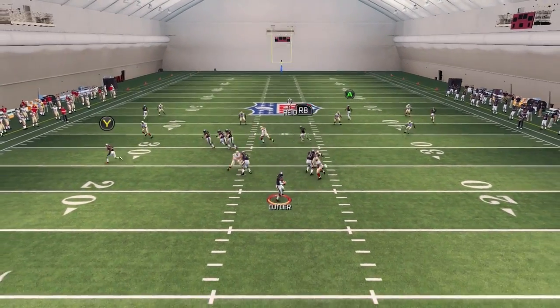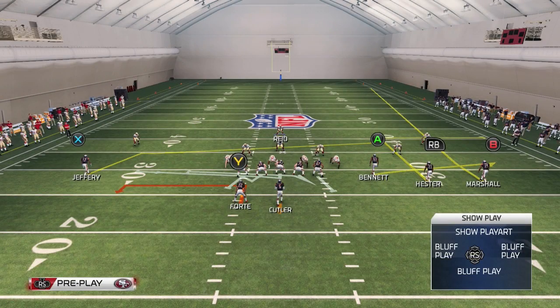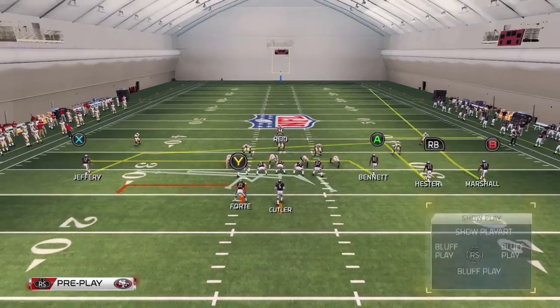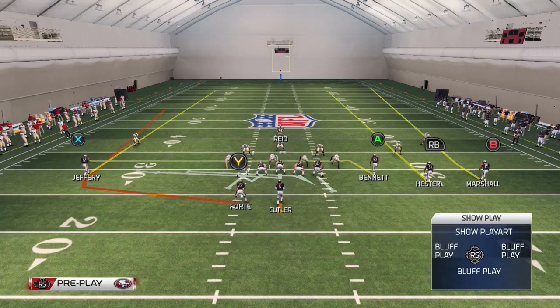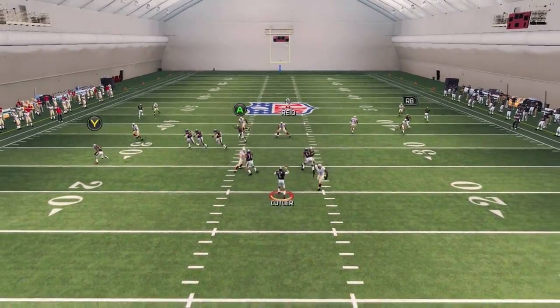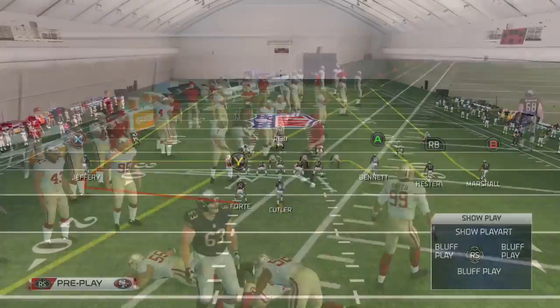Here is a situation where our opponent plays zone but manually mans up the slot receiver. As you can see, if he is manned up, it could just be completely locked down — a swap pass, maybe even an interception. This is when you need to be smart. Come out in a set like trey open where you can do it to both A and RB receivers. Instead of targeting Hester — who they manned up — we did it to Bennett and got a good eight yards.